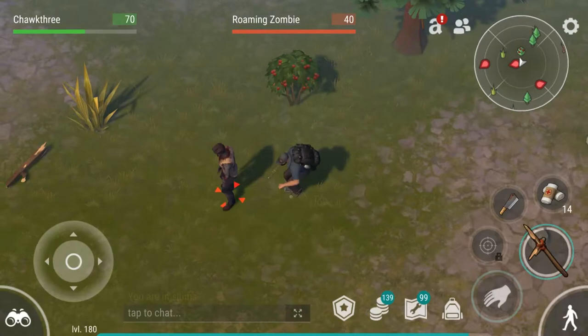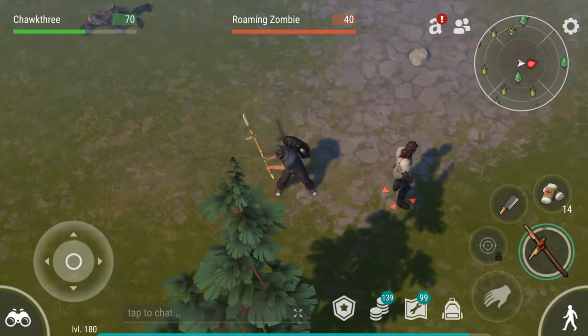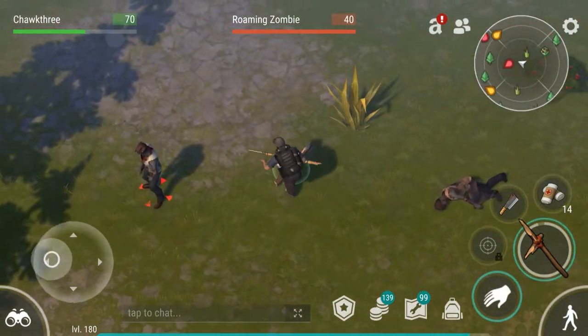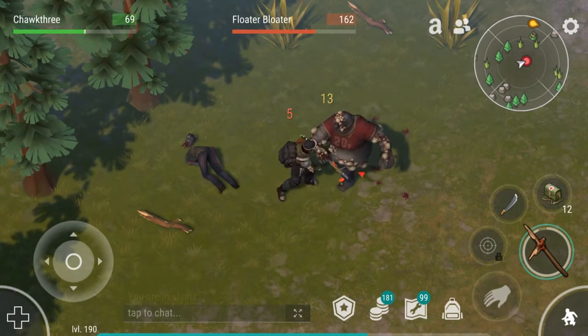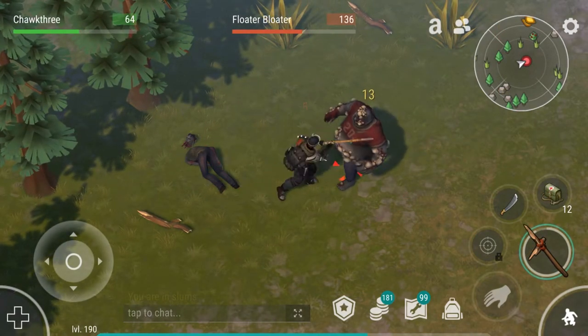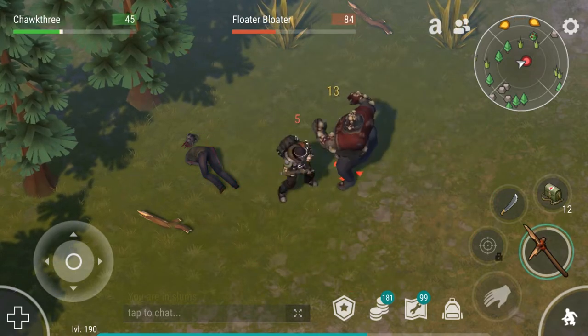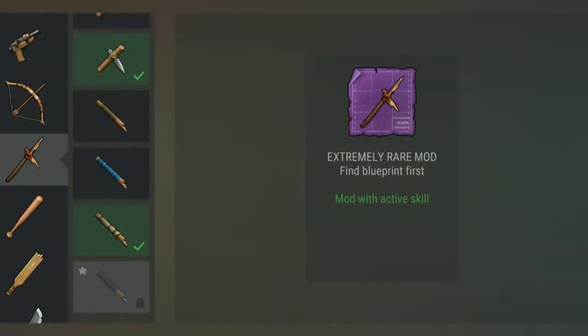Now let's take a look at the fully modded spear again, and as you can see, we can one-hit sneak attack roaming zombies. And while that is kind of useful, overall the usefulness of a fully modded spear just isn't quite what it needs to be to justify the crafting costs, in my opinion. If you're going up against any enemies that are over a roaming zombie, especially a floater bloater, this thing definitely loses a good bit of its usefulness.